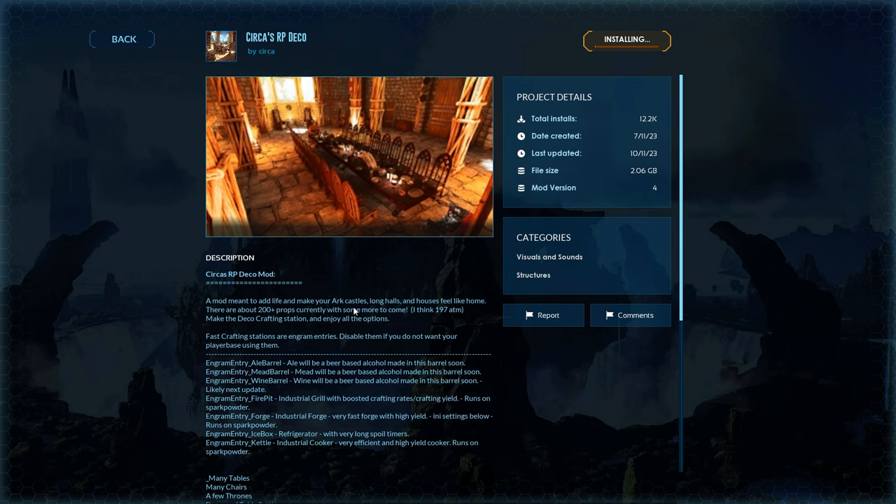This is called Circa's RP Deco. It's a mod meant to add life and make your Ark castle long halls and houses feel more like a home. There are about 200 plus props currently with some more to come. We'll test this out — I won't leave it on, but we will try it because this thing is huge. It's 2 gigabytes. I'll bring you guys back when it's on.